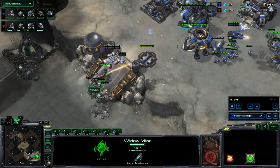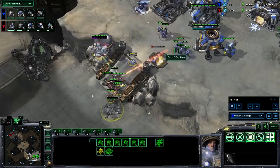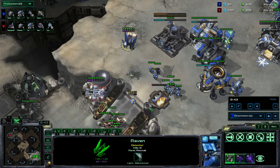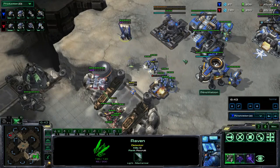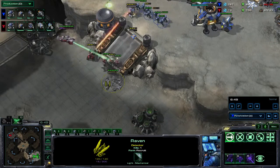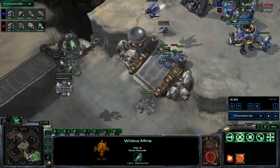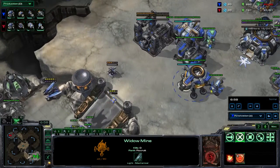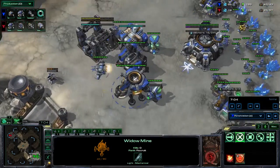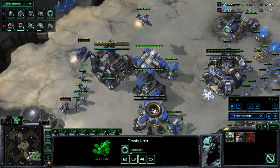Right now, a very great split from MMA. And Innovation is just going to hold right now — he only needs to buy 30 seconds. He has one auto turret to do that. But look at how patient he is with his auto turret. He didn't just rush the auto turret — he waited for his marine to be in position at the top of this ramp. And the push of MMA is going to be a little bit delayed. After the Raven, we saw Viking and then cloak right after.